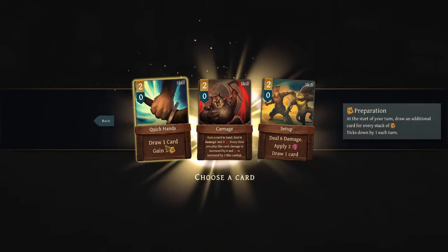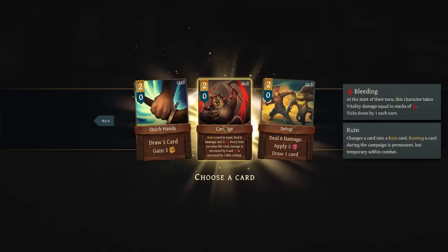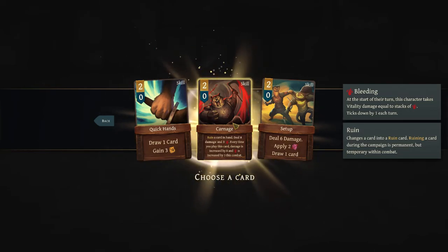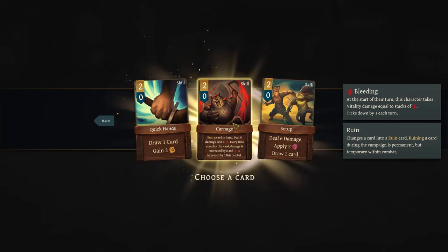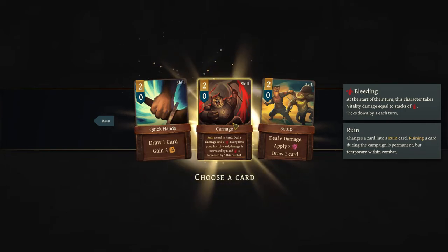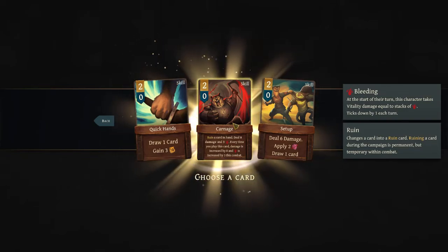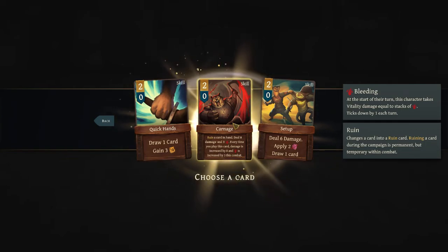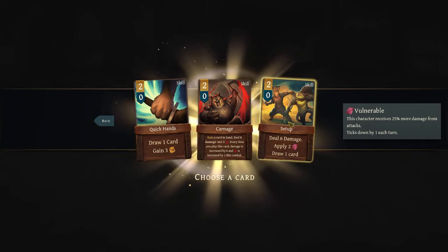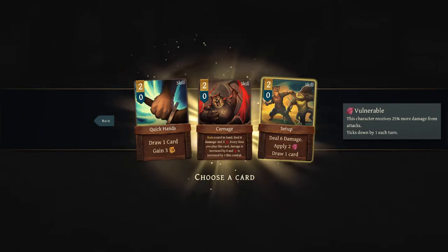That always confuses me — it was two times three, but he hit me three times. So it's two damage three times rather than two times for three damage each. Same total, but it affects boosts differently — so with my charge boost, instead of one times three, it's four times three. That's probably enough to kill you. We don't actually level up cards by playing them, so let's just kill them. We can draw a card, gain three charge, and prep. Carnage ruins a card in your hand to deal eight damage and three bleed, increasing each time you play it — but ruining a card changes another card in my deck randomly, sometimes making it harmful. Setup gives six damage, applies two vulnerable, and draws cards. Very similar to Slay the Spire. Setup's not bad — I'll take it.